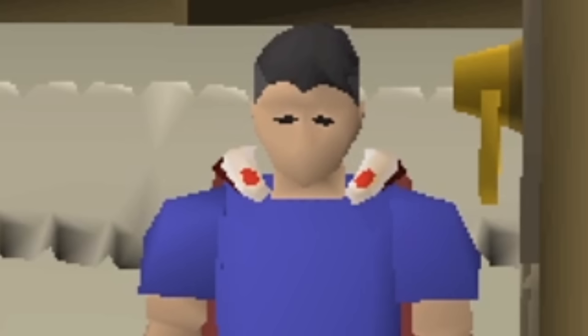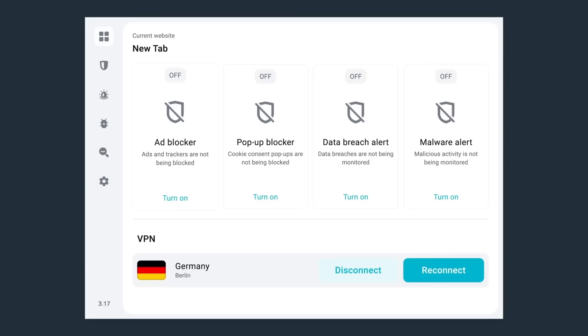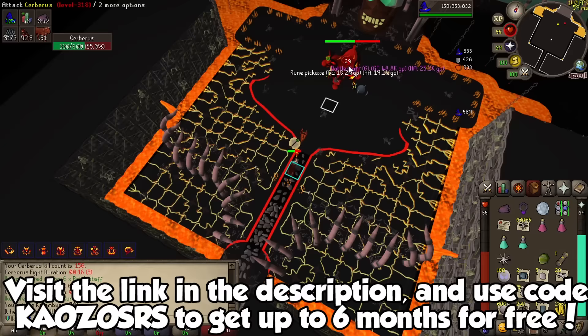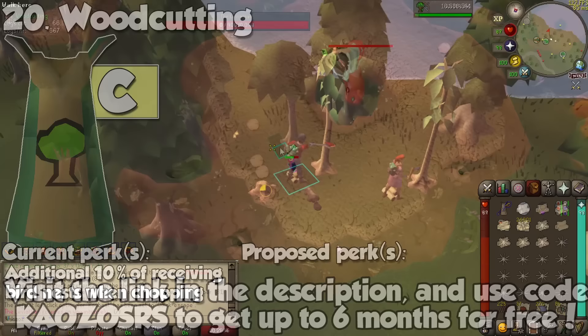Some of you may value your RuneScape account way too much. Surfshark offers online protection by encrypting all your information sent between your devices and the internet so nobody can spy on you. One of their additional services is a hefty antivirus which will keep your devices clean at all times. One of the most convenient features allows you to change your device location to pretty much anywhere in the world in case you are trying to access content that isn't available in your country. Their Clean Web feature will also provide solid browsing security by warning you of any phishing websites or malware. If this sounds like the perfect Christmas gift for yourself, Surfshark is hooking you up to 6 months of protection for free. Go to surfshark.deals.com or click the links in the description. Thank you very much to Surfshark for sponsoring this video.